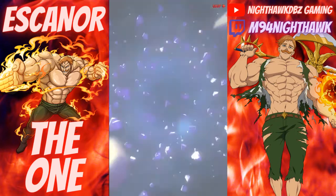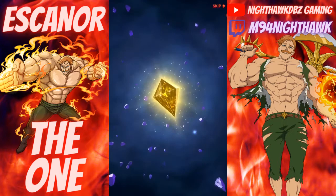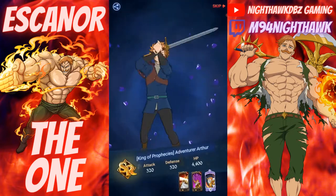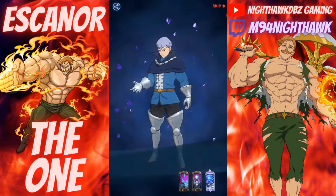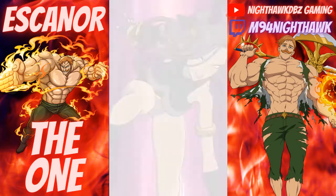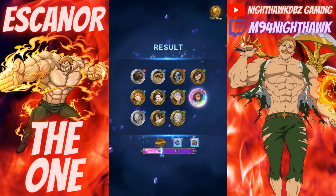We are just one SSR from getting Escanor or Arthur — one of the two. Speaking of Arthur... we got Gillia. It's gonna be close to the last one, I know it — yes, here it is! Camellia again. That's a dupe of Camellia which is good — we're gonna skip that. That should be level three out of six for Camellia, not bad.